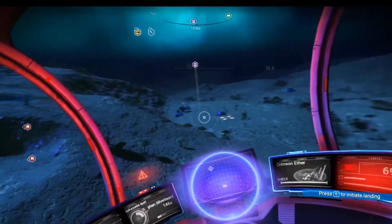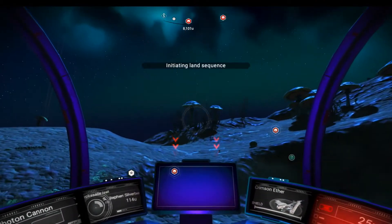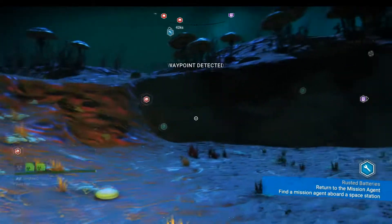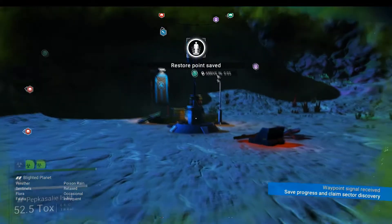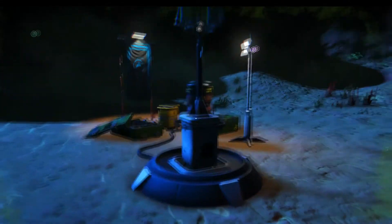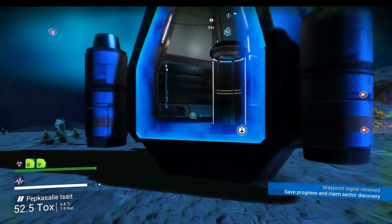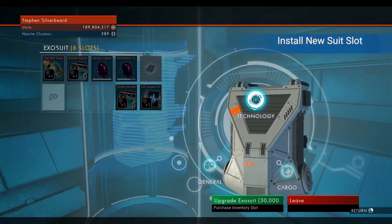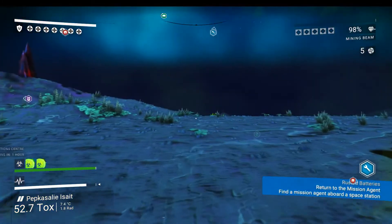Clear this off first — and look what I found: a drop pod. Drop in on the drop pod. At this rate I might even complete all my drop pod slots on this planet — that'd be cool. Let's do a technology slot — I've done lots of suit upgrades and I'm not really using them all.